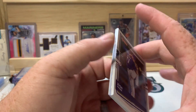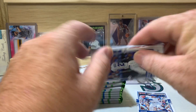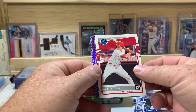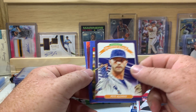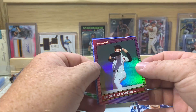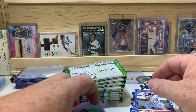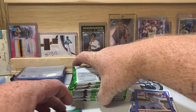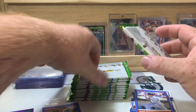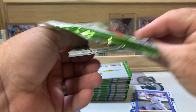Starting us off we got Josh Hader, Javi Baez, Adalberto Mondesi, a Matt Thaiss rated rookie, Pete Alonso Man of Steel ricky henderson name variant, Roger Clemens purple parallel, and a Don Mattingly. We'll put our parallels and nickname variations over here, and our rapture parallels in their own pile as well.